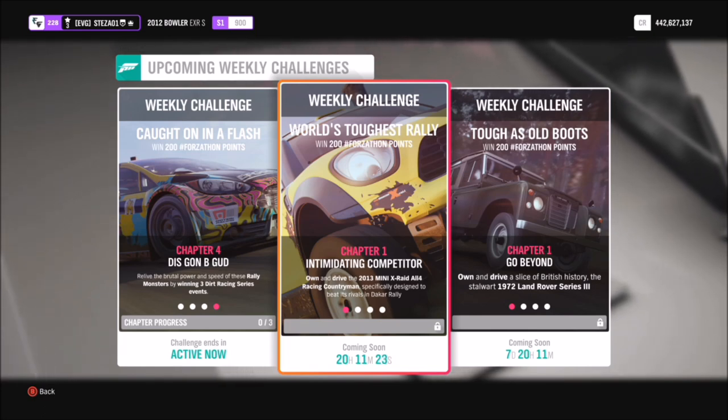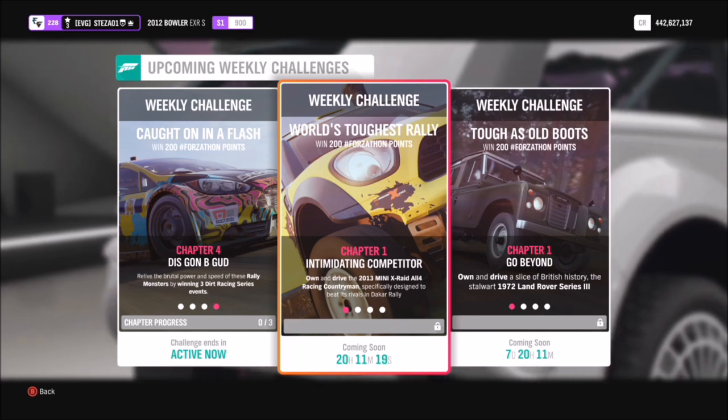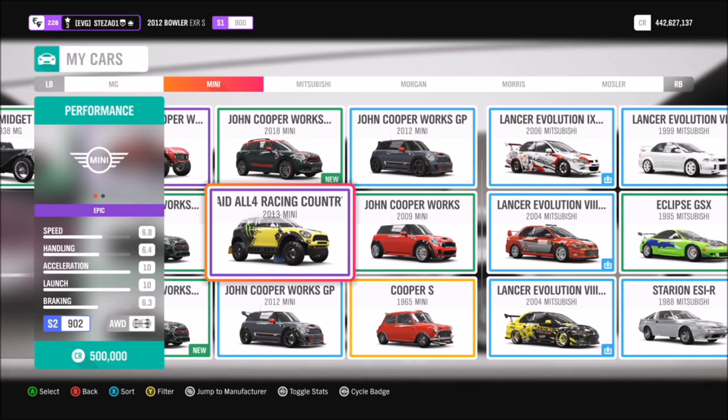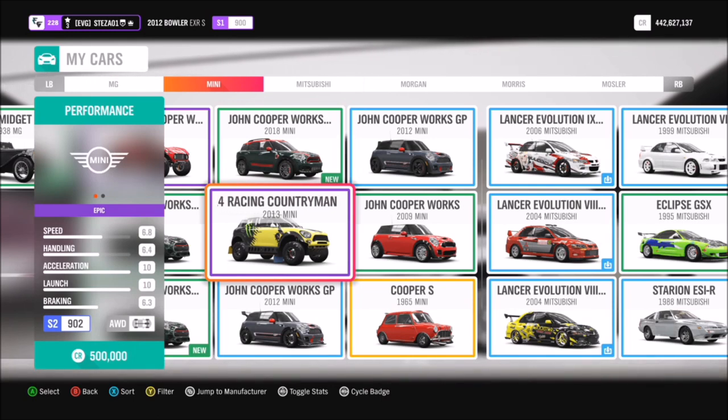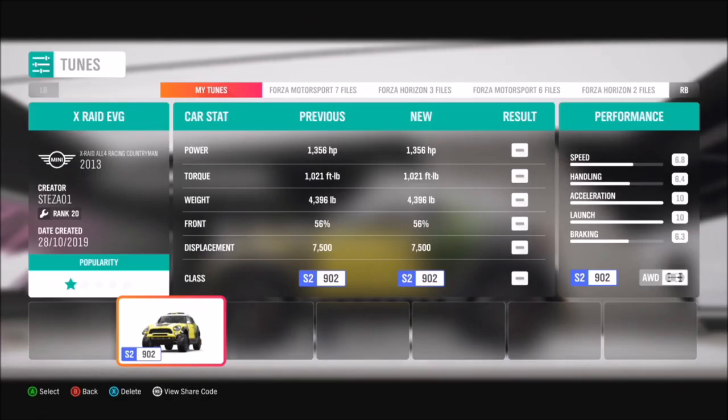This week's challenge is called World's Toughest Rally and wants you to own and drive the 2013 Mini X-Raid All4 Racing Countryman. If you don't own one, you can pick one up from the auction house fairly cheap, or from the auto show as well.